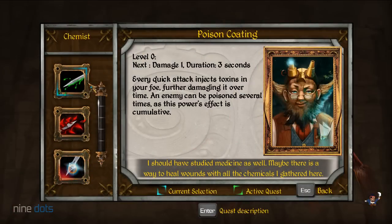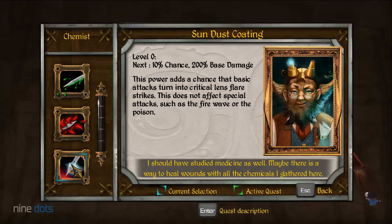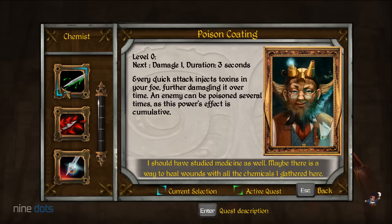Let's go visit the chemist. There's a poison coating: every quick attack injects toxins into your foe, damaging them over time. There's also a demon blood coating — as long as you block, and oh, I can block — I didn't know that. This power adds a chance that basic attacks turn into critical lens flare strikes, though it doesn't affect special attacks such as fire wave or poison.